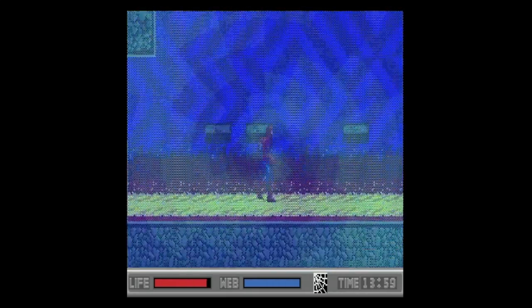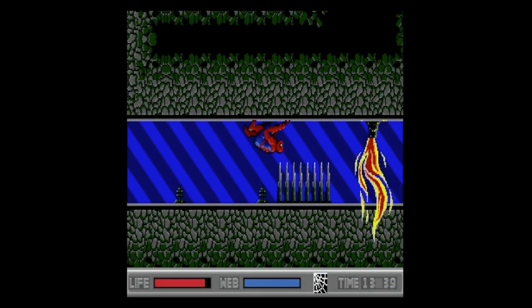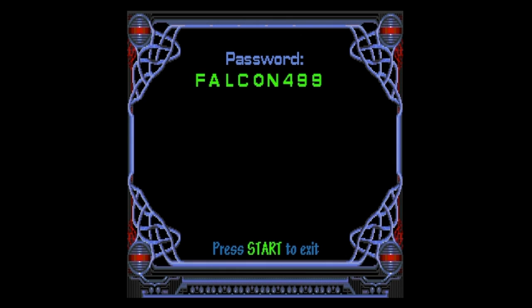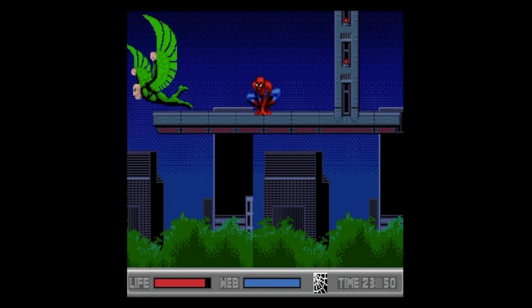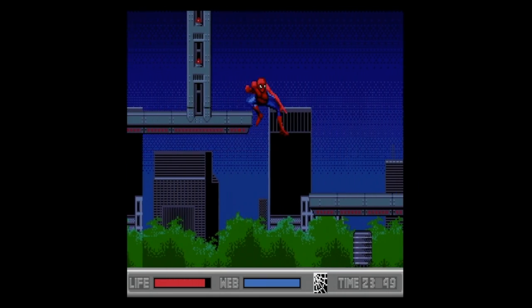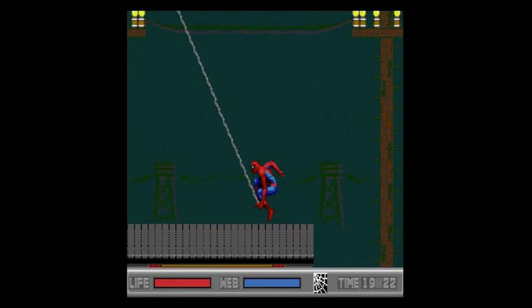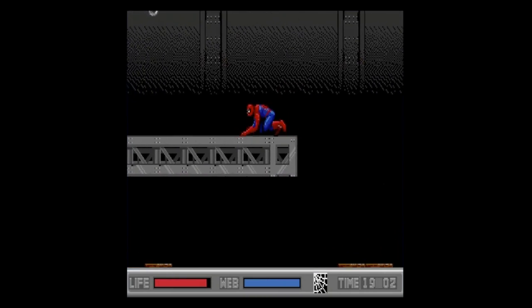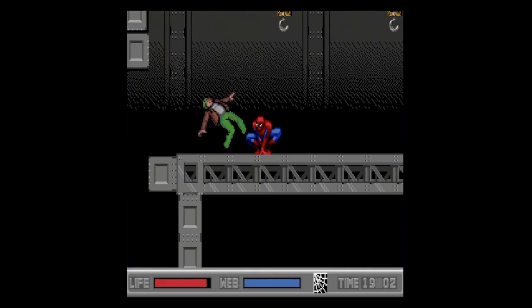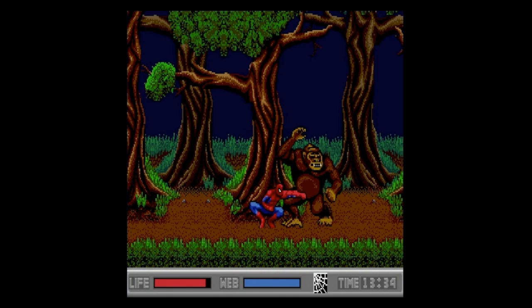The only redeeming thing about the Mysterio level is that it's short and Mysterio is a pushover, guaranteeing you won't need to revisit it again. The timer in this game is absolutely pointless due to the password system — if you turn the game off and continue using the password provided, the timer resets to a full 24 hours, meaning beating this game is way easier than the Genesis version. Most of the movements and moves have been updated, allowing you to breeze through levels without much trouble, as they really weren't designed for this.